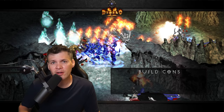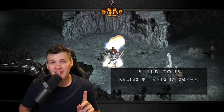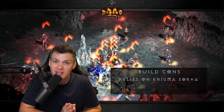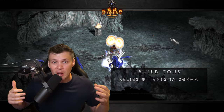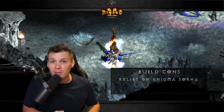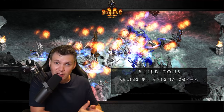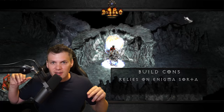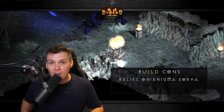As far as the cons go for the Summon Necro, the first major one is that the build is somewhat reliant on Enigma. I use that word 'somewhat' very carefully because you can definitely play without teleporting, but the ability to reposition your summons, mercenary, golems, and revives with an instant teleport really does make the build shine. Especially revives — they have horrible AI, they kind of run off and do whatever they want — so the ability to reposition them at a click of a button really helps.